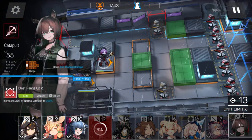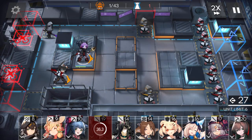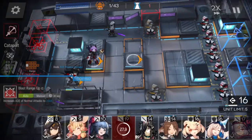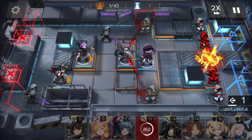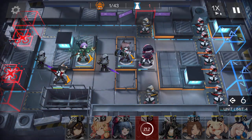Wait to get DP, then deploy the AOE sniper and the AOE guard together — be careful to wait until you have enough DP. Place this one here and the vanguard here. Activate the skill here to heal more.